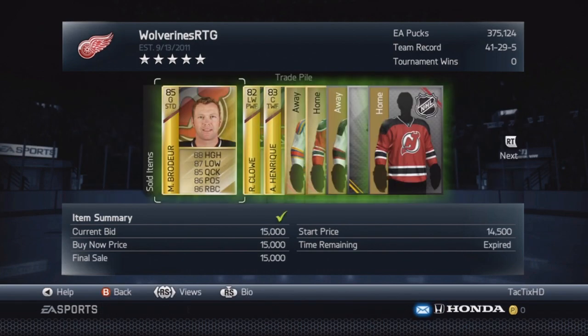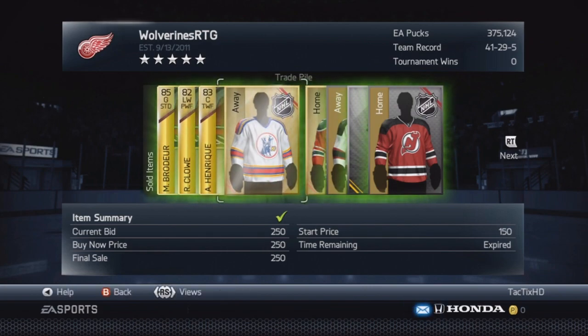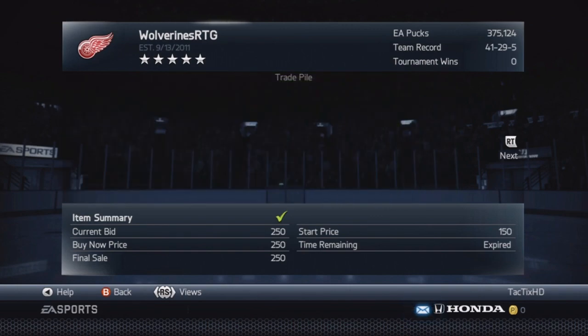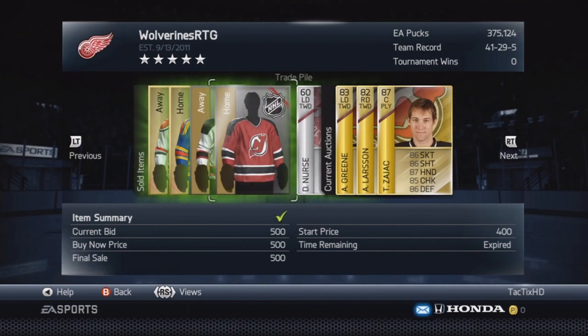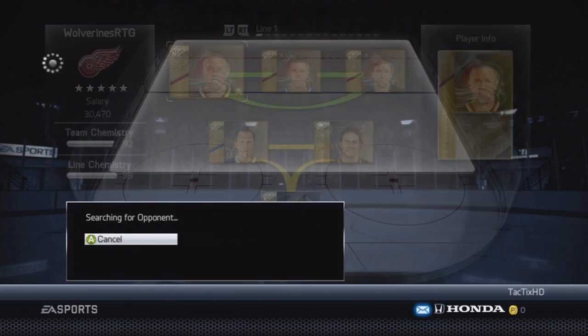We still have some silver stuff in there from that silver pack. Coming back, you can see I sold the Bordeaux, Henrique, and a bunch of jerseys — I just sell those for what I buy them for since the tax isn't going to kill you at the end of the day. I also sold the Nurse for $500 and the Larson for $1,000. Somebody got him up to 99 overall after buying him from me, so someone's a big Larson fan.